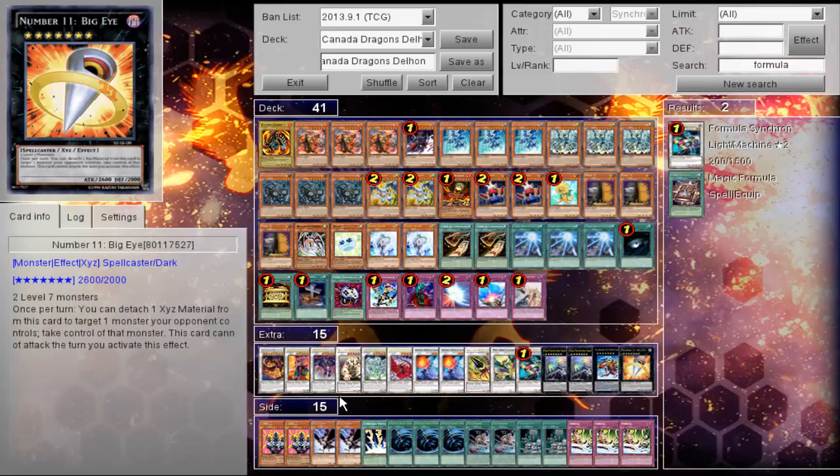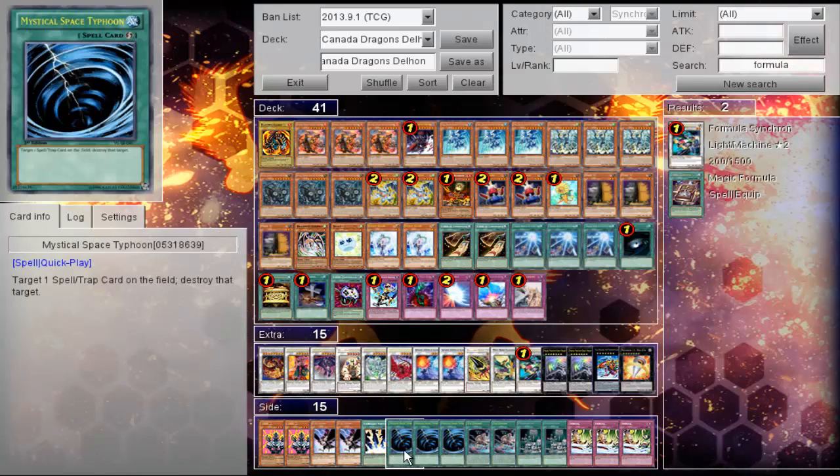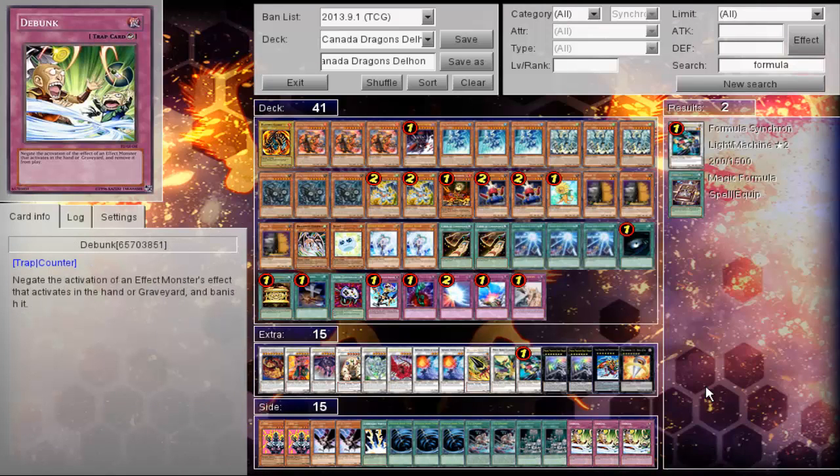Gaia Charger and Big Eye. His side deck: two Jinzo, two D.D. Crow, Vortex, triple MST, double XYZ Encore, double Prohibition, and then triple Debunk. Now that you've seen other Dragon Plant decks floating around — some of them with Dragon Ravine, some not — tell us what you think about this one.